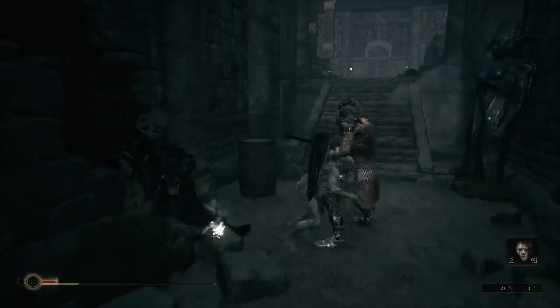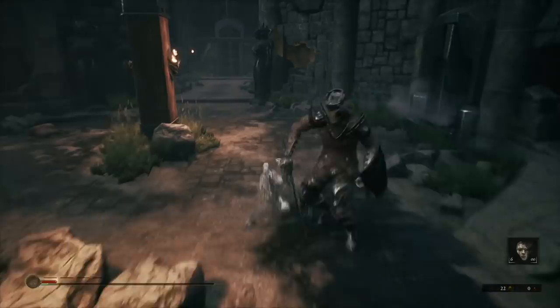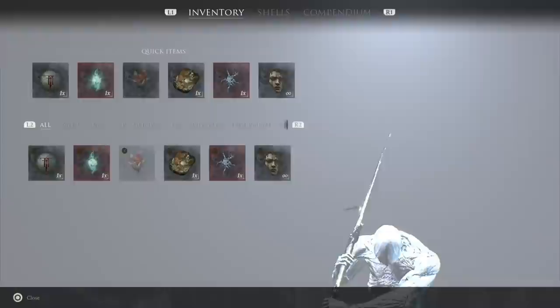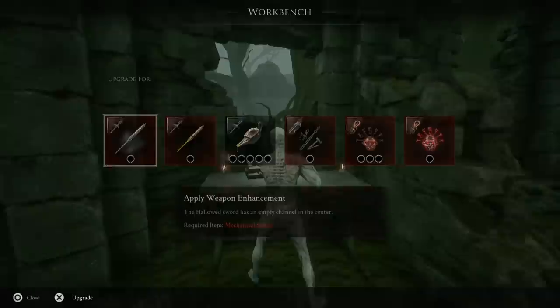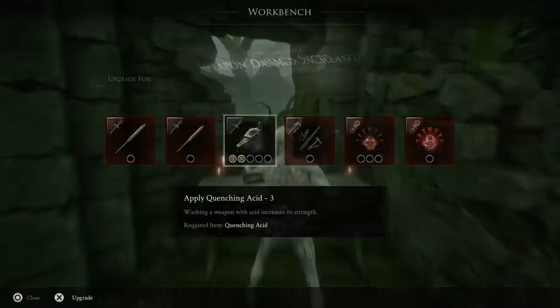The fifth one is in another one of those standing sarcophaguses. It's not that one, not that one — take a left here, straight ahead at about 11 o'clock. There it is — your last quenching acid. Now I'm going to use the tarnished mask to warp back. The tarnished mask will use all your glimpses, so if you've got a lot of glimpses do not use it. You do unlock a fast travel ability later on, but you cannot purchase it until you've bought every single skill for a single shell.